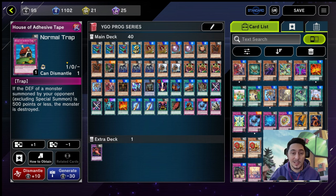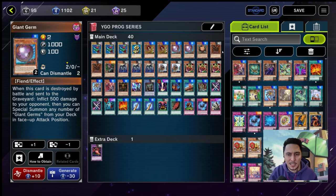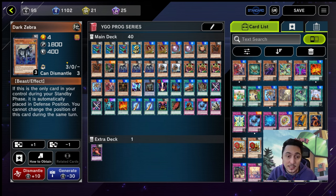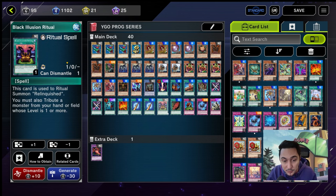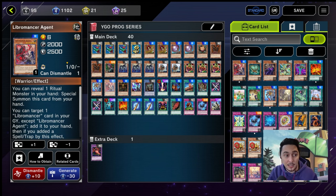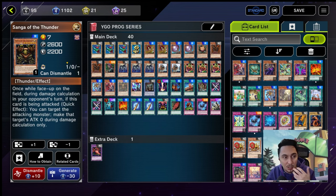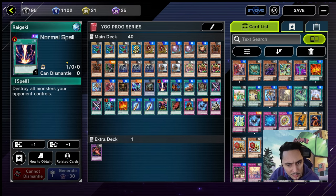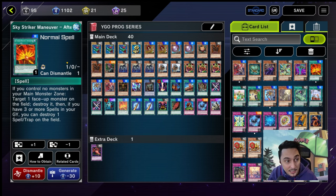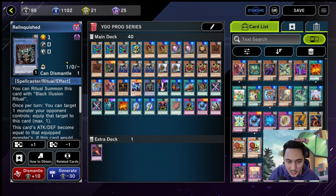This is what our deck looks like for today's episode. We kept Seven Colored Fish, added Giant Germs, Jirai Gumo stays, added Dark Zebra at three, Hanewata stays, Sonic Bird is there to get the Black Illusion Ritual, we have three Mystic Tomatoes, added Genex Neutron as a high-attack four-star monster, Liberomancer Agent to special summon when we reveal Relinquished — hopefully we can get that combo going. Barrel Dragon is our obvious boss monster along with Sanga of the Thunder. For spell cards, we added Sky Striker Maneuver from the master pack and Horn of the Unicorn — an easy equip spell we can keep top-decking.